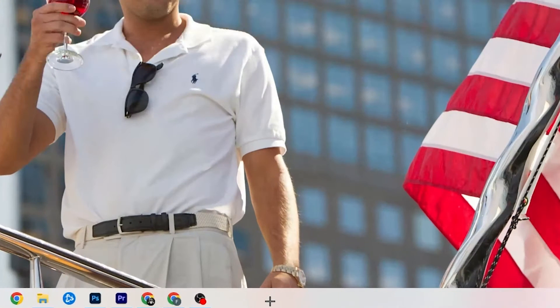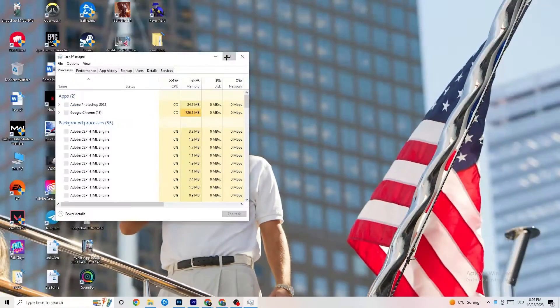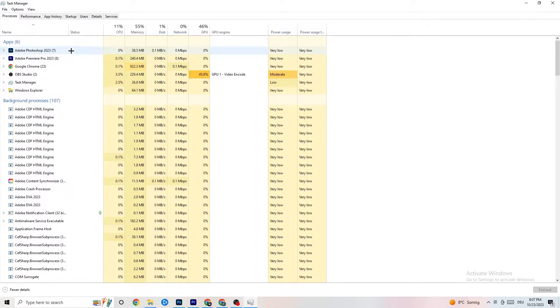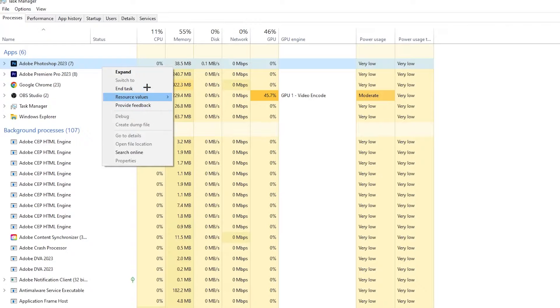The next step is to go to the taskbar at the bottom of your screen, right-click it, and open Task Manager. You'll see every program currently running. Go to the 'Processes' tab in the top left — you'll see CPU usage, memory, GPU, network, etc. End every single task that's using too much GPU or CPU usage, including background processes.